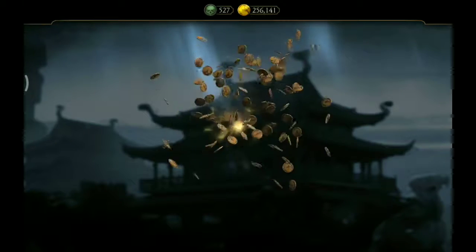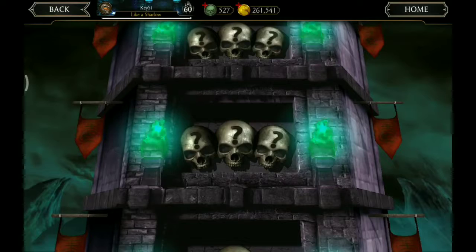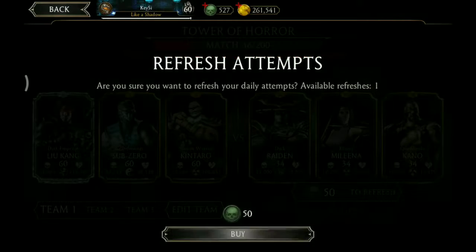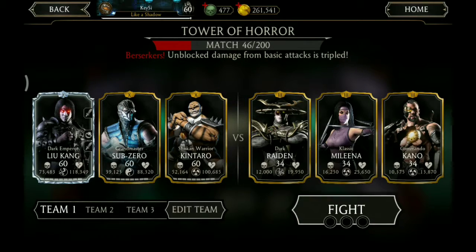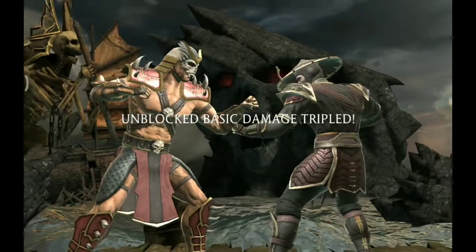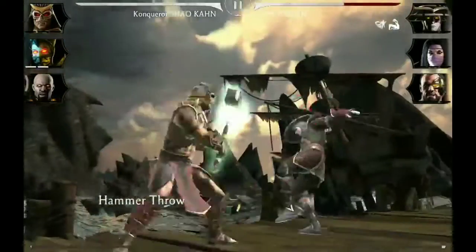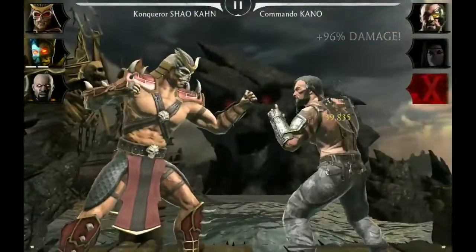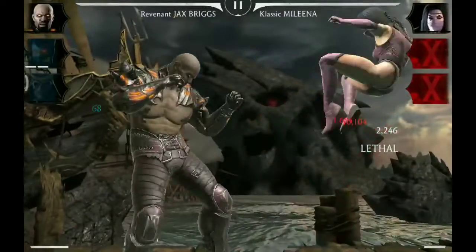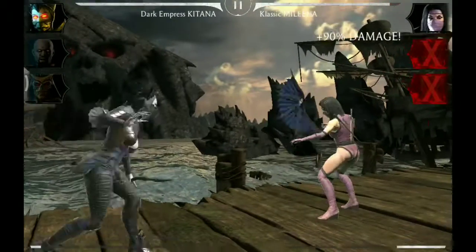Now a sellback for Jacqui Briggs' gear piece. And we need to continue with Shao Kahn, Kitana and Jax. Here we are. Starting with Shao Kahn versus Raiden. Special 1 and Raiden is out. Tag to Jax and Kano is out. Tag to Kitana, and that's a victory.